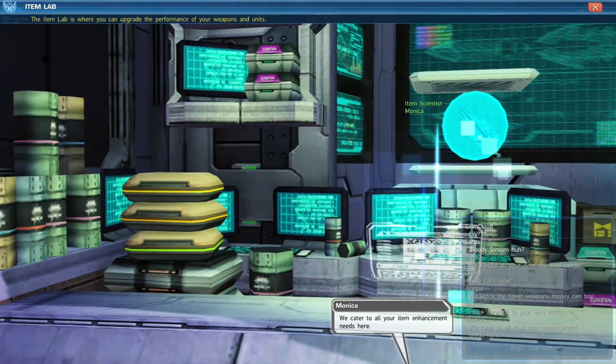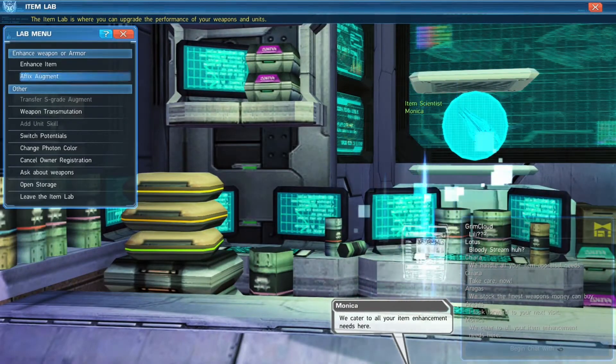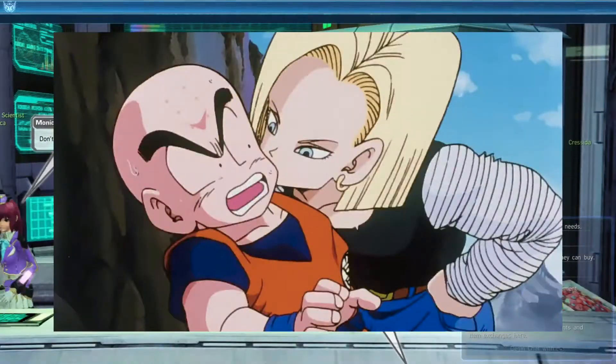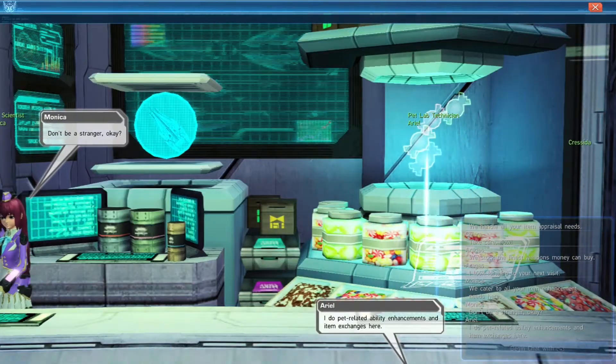Everything over here is really just your base item and base armor, and honestly you'll find better armor while out on missions. This is where you enhance and improve any gear. You can also do more detailed things like change photon color, but that's a little bit out of our league for now.